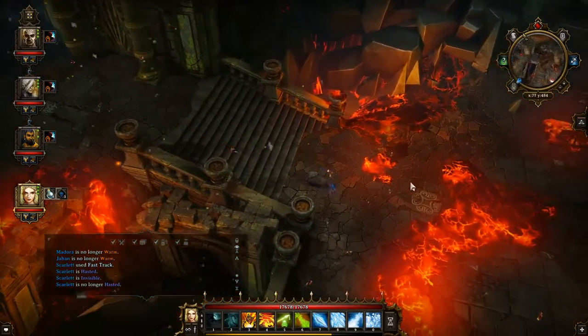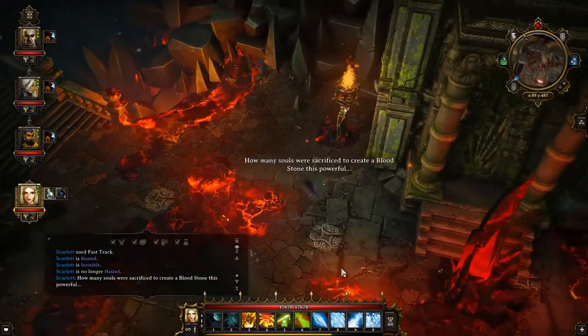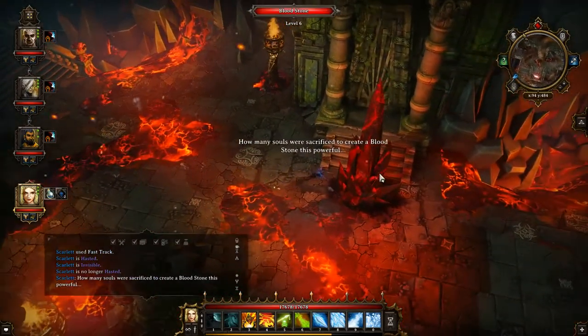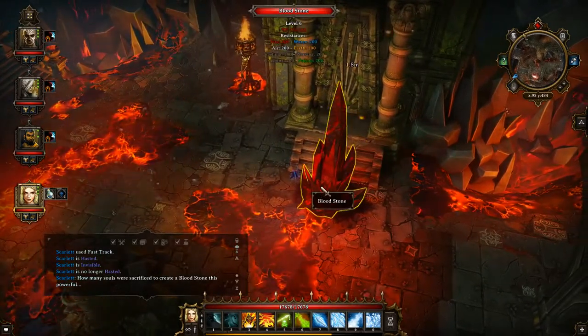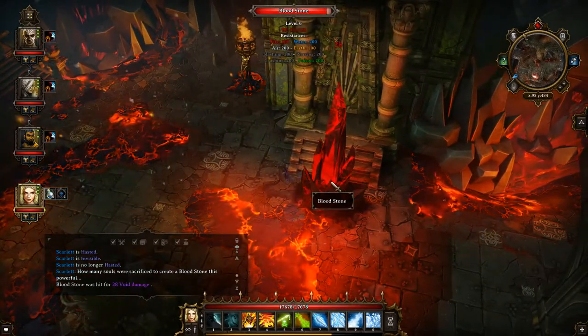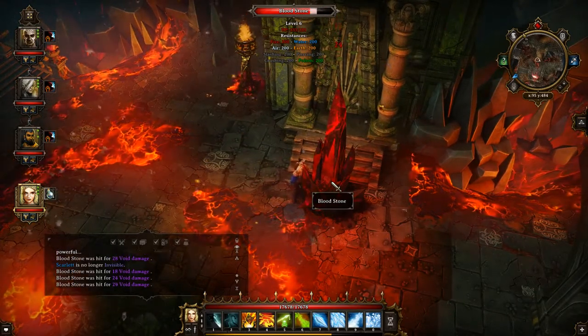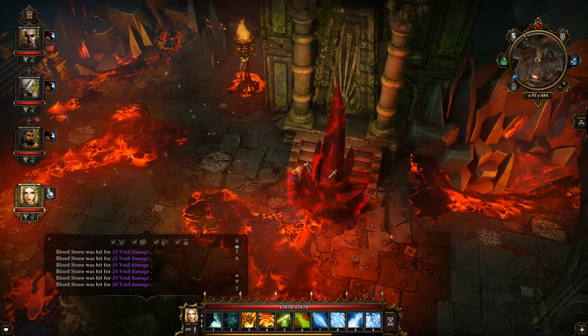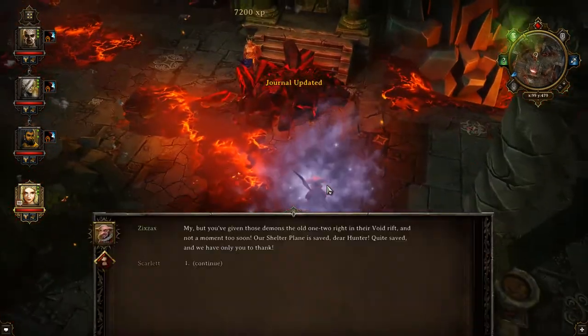No need to fight them, no need to stress about it. Right past them, right to the bloodstone. You should start hitting it and you can see that it starts to take some damage. And voila — you've defeated the bloodstone!